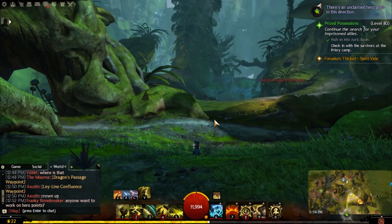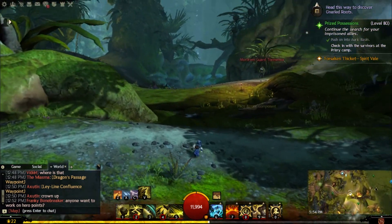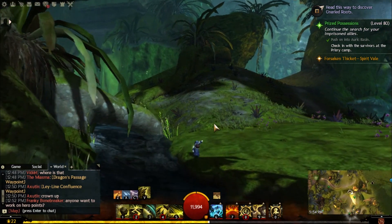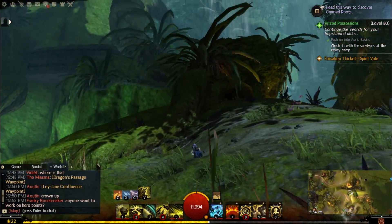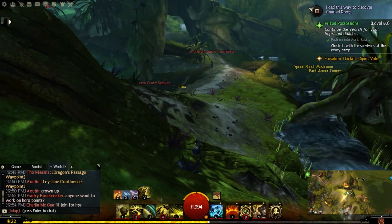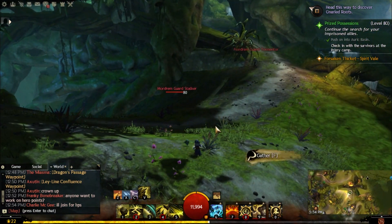Flax seeds are pretty expensive right now on the market so they're good for making gold, but they're also good for helping your guild make the requirements for the guild hall. You want to look for the green wall here — that's what I kind of use as a landmark — and then you can find some flax right here on the way.